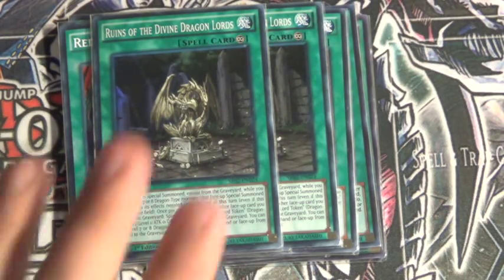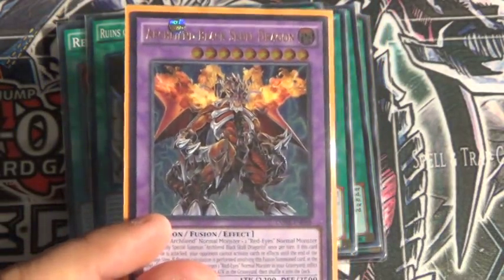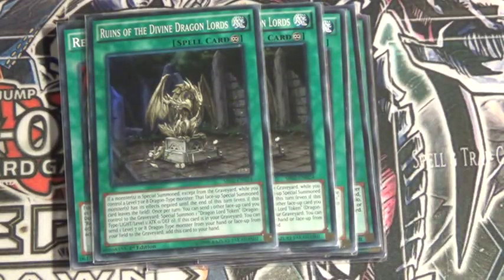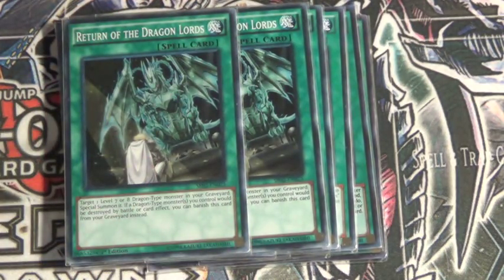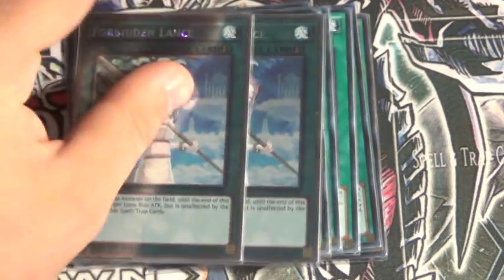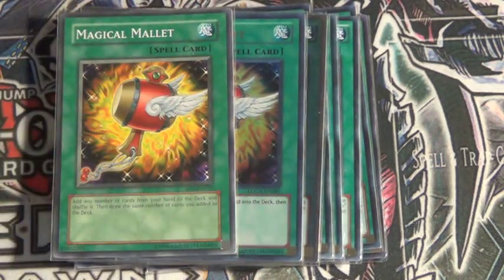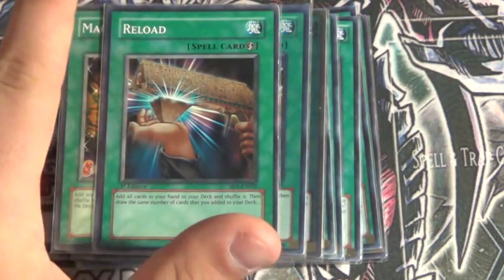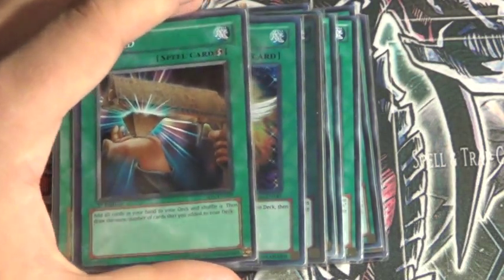Runes of the Divine Dragonlord — this card is really quite good. Forbidden Lance — very, very good, especially in combination with Archfiend. It just kind of helps lock down your front board with a beefy monster. Dragon Lords help protect from being destroyed by battle or by card effect, and it's also a monster revival for Dragons, so it's very good. Forbidden Lance is very good as well. Magical Mallet and Reload are interesting tech cards — because you will kind of brick a lot in this deck, and these cards are here to help you unbrick.